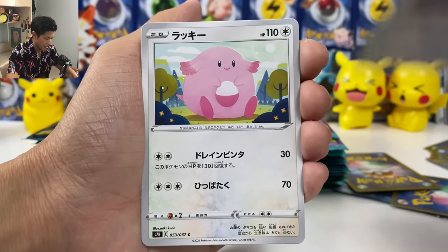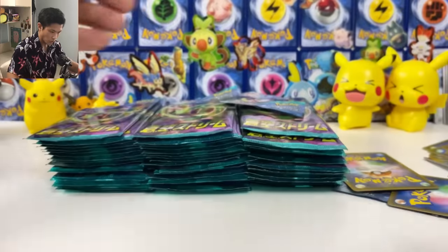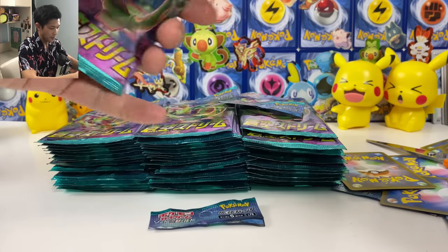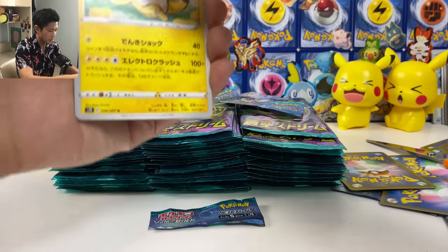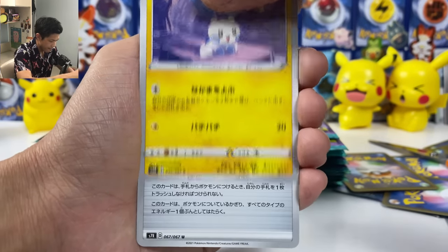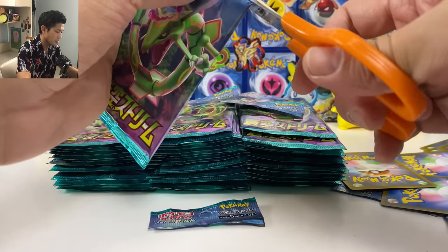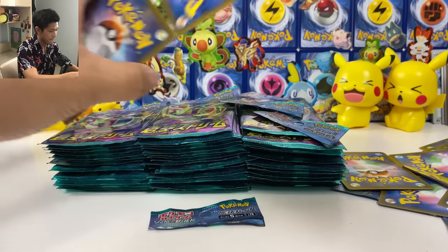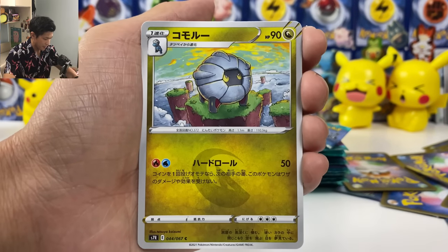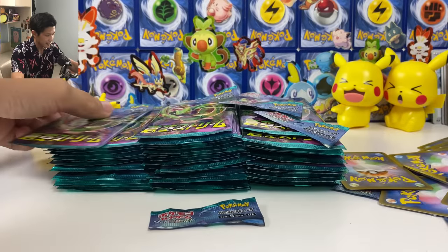We got Plusian Chansey, Plus and Minus, and Wishiwashi. Come on — give me that Ray hyper rare. I wonder how many Rayquazas we've pulled in this video. Aurora energy — I hope in the future they make a gold Aurora energy. Turtonator — pulled so many now. Monkey. Non-holo.